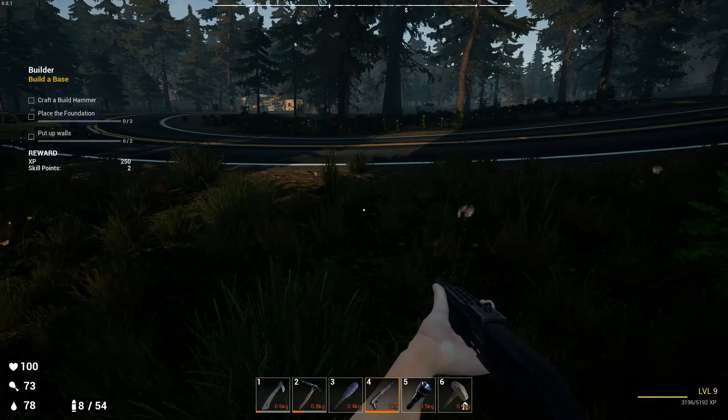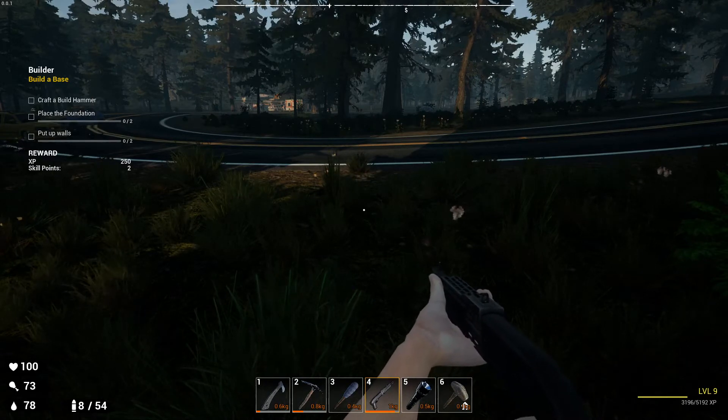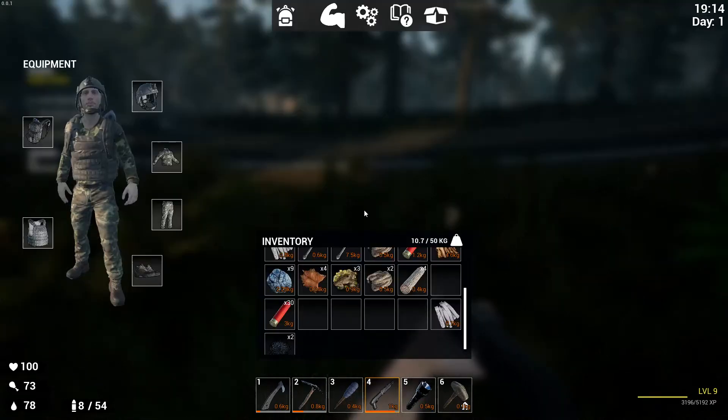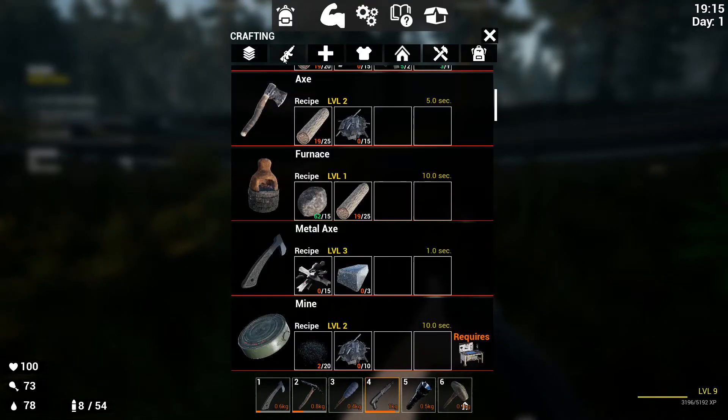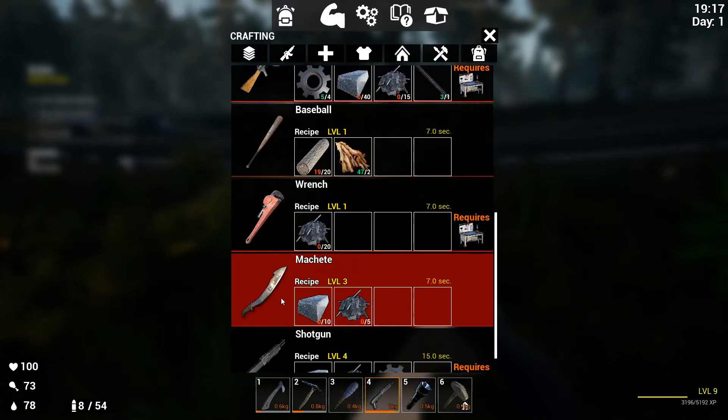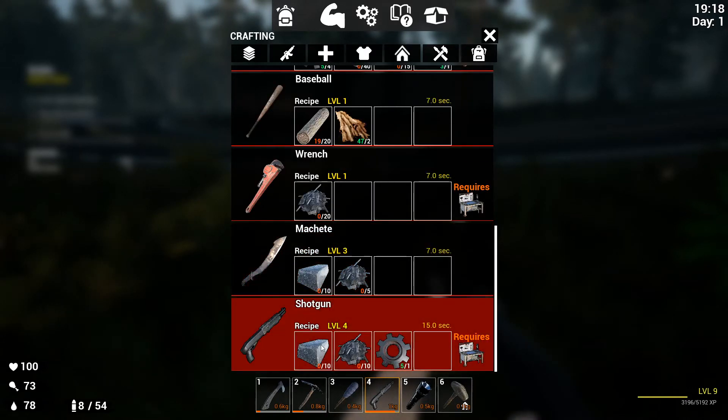G'day guys, welcome back to Survival Lost Way. Today I'm going to be showing you how to make shotguns in Survival Lost Way. It's quite easy — just go to Tab, go to your gear system, go to Guns. It'll be somewhere up here but you just scroll down below. This is your shotgun.